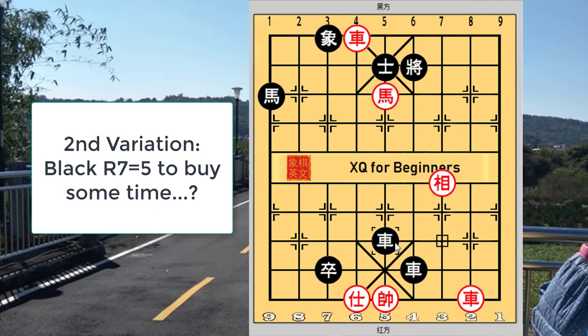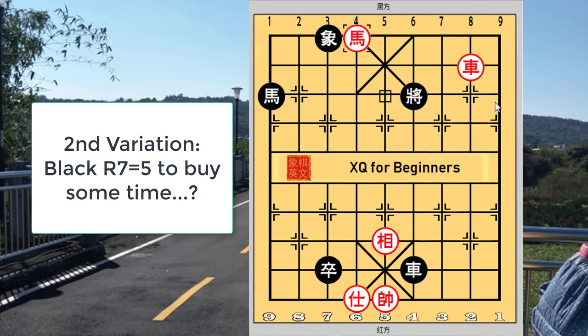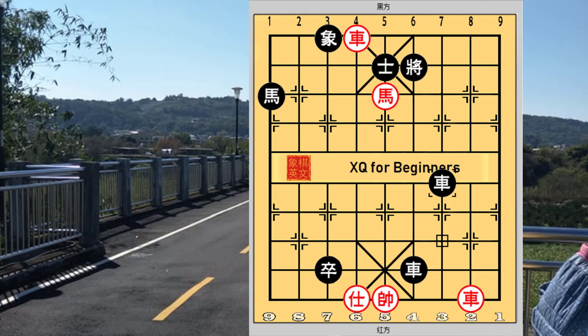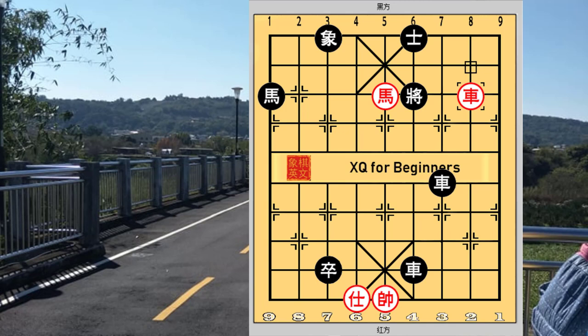If black tried to sacrifice his chariot to buy some time, red would have the octagonal horse in place. Red would be able to checkmate with r2=4 or r2-1. In the main line, r7-2 to capture the elephant was given. Red would attack with the other chariots checkmate and sacrifice the chariot on his bottom rank. This would be a checkmate because the red king would have controlled the central file and the black king cannot move there.